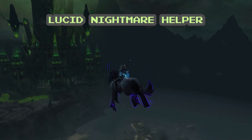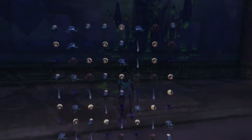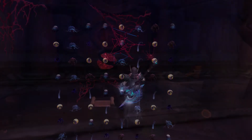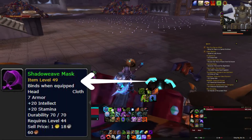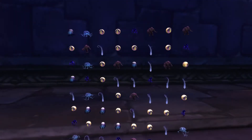You'll want to install the add-on Lucid Nightmare Helper — just trust me, this one really helps. Also, craft or have crafted for you a Shadow Weave Mask. You can also snag one on the auction house. Toss that in your bags and let's move on.